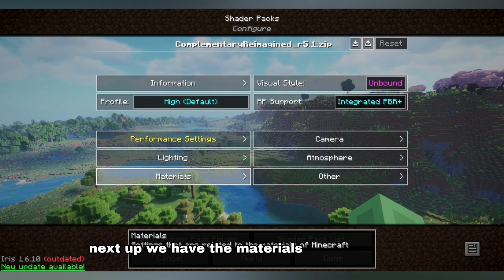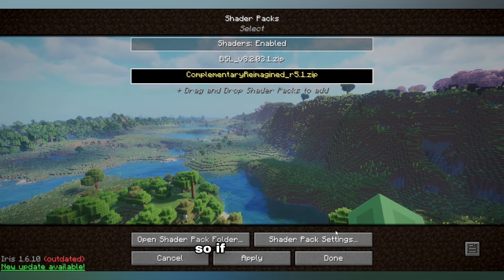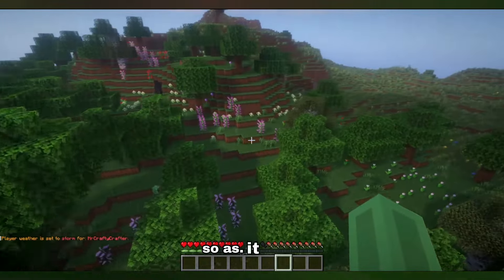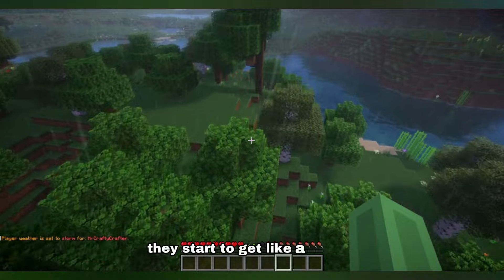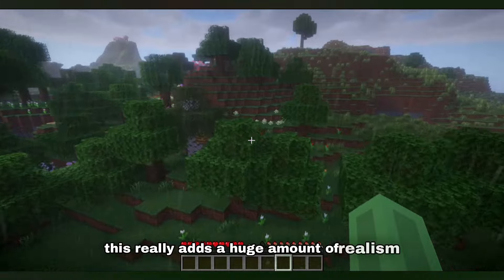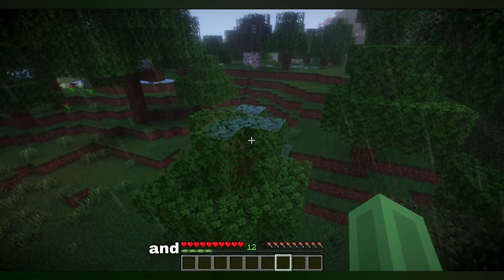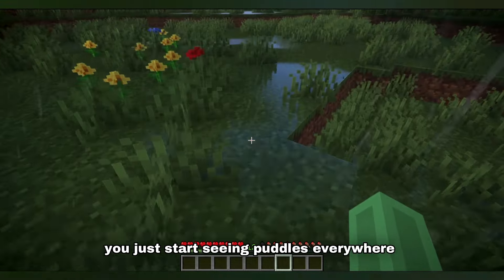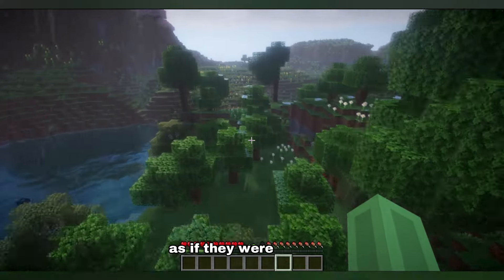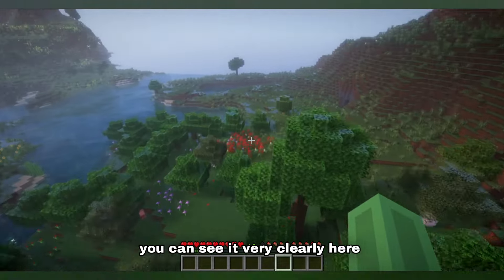Next up we have the materials. Rain puddles on — when it rains, it looks so much nicer. If it is raining, you'll be able to see the textures just start to look wet. As it rains, you'll see even the trees start to get like a puddle on top of them, starting to form on the ground especially. This really adds a huge amount of realism. You can see they're starting to get a little bit glossy to show that there's a puddle. Around the floor as well, you just start seeing puddles everywhere. It really makes the storms look much more realistic, everything starts to get shiny as if they were actually wet. The puddles are everywhere.